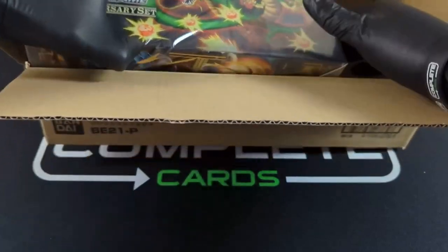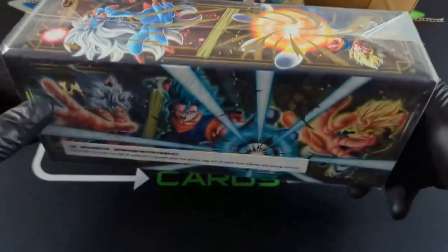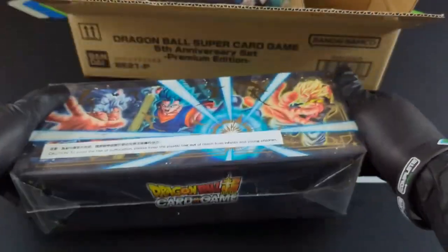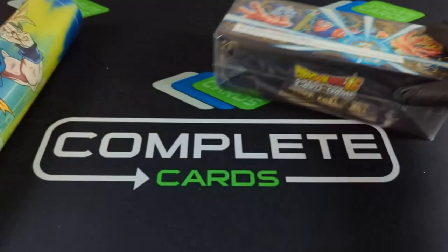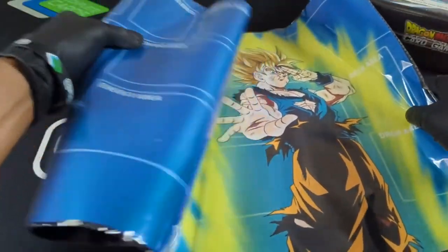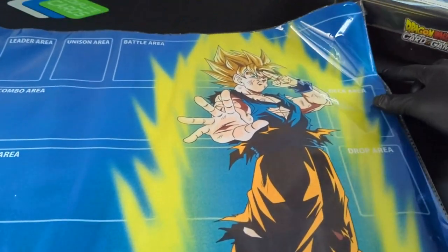Alright, check this out. I did pre-cut the box just to make sure that the 5th Anniversary Set was in here. And it comes with this nice playmat. Let's take a look at the playmat real quick — Goku going Super Saiyan.